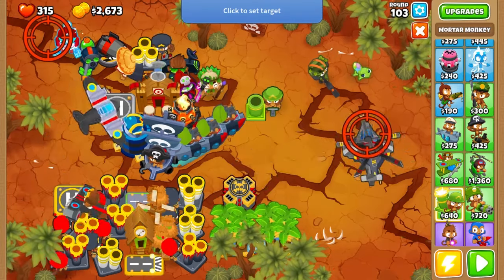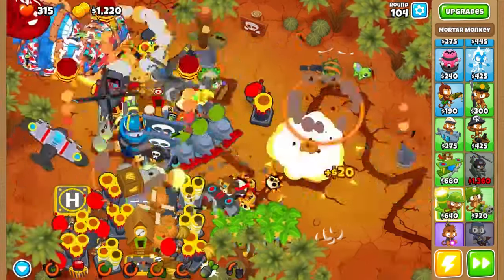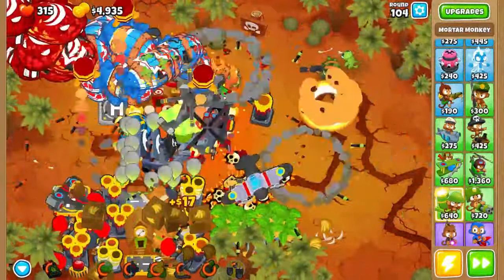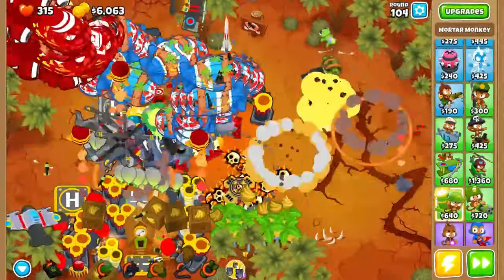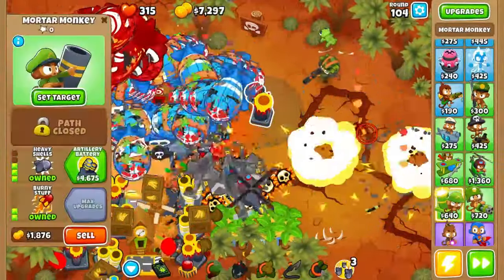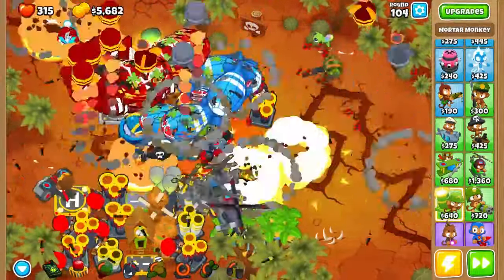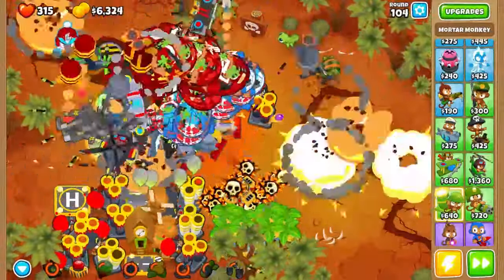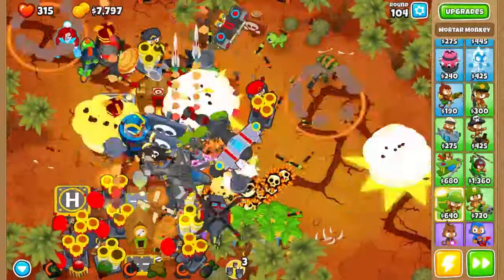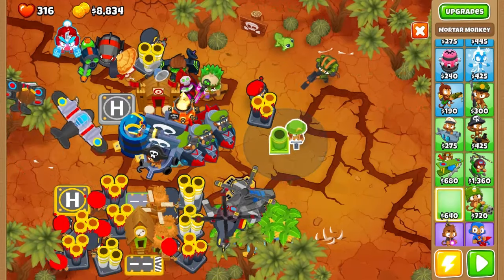Set the target around here with the same upgrade. Start it all. Okay, it's getting quite crowded with balloons - can't see my monkeys. The battlefield is looking dangerous. Took care of that! Let's place more important reinforcements here.